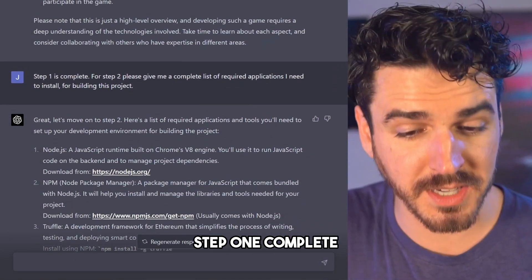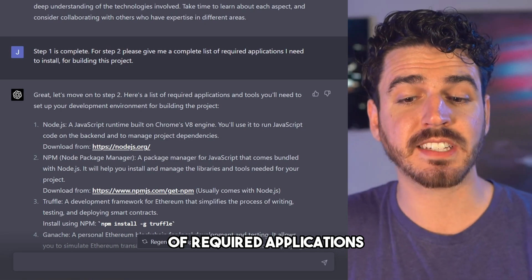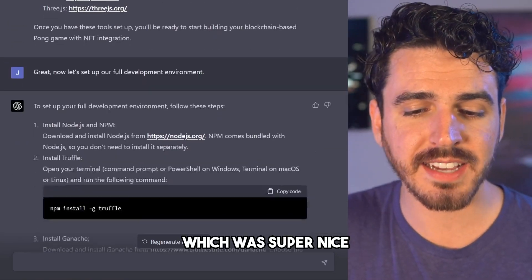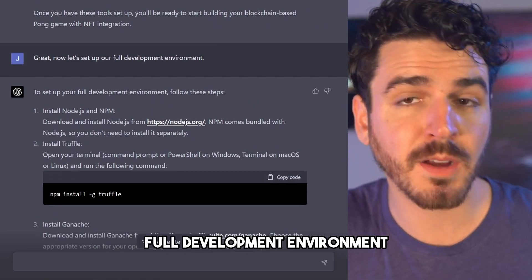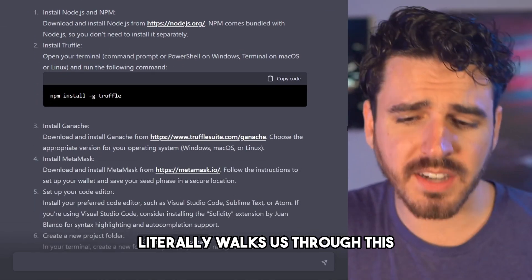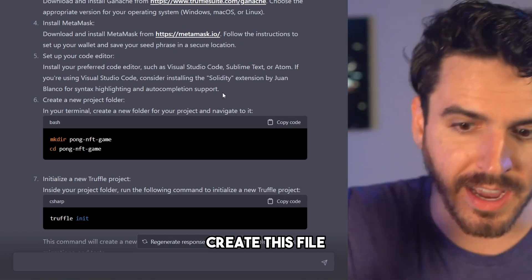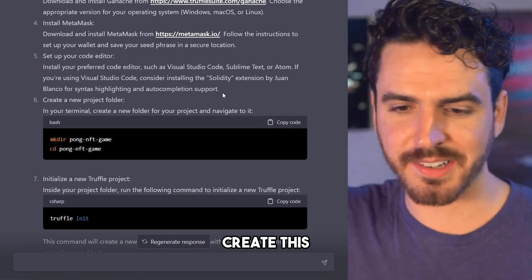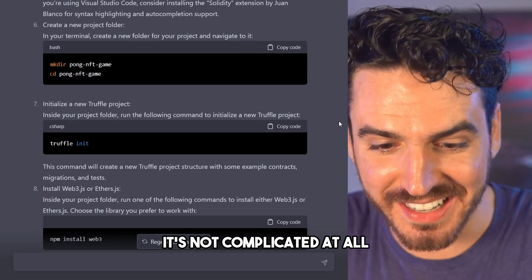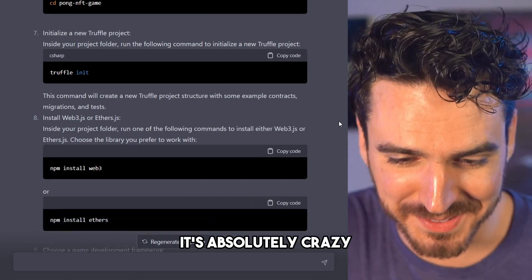So I told it step one complete — I know the basics. For step two, please give me a complete list of required applications I need to install. It gave me this list, which was super nice. I said great, now let's set up our full development environment, which is what step two was. It literally walks us through this, sets it up for us, and it's literally telling us: create this file, put this file inside, create this. It's literally step-by-step. It's not complicated at all. You're mostly just copying and pasting stuff. That's literally it. It's absolutely crazy.